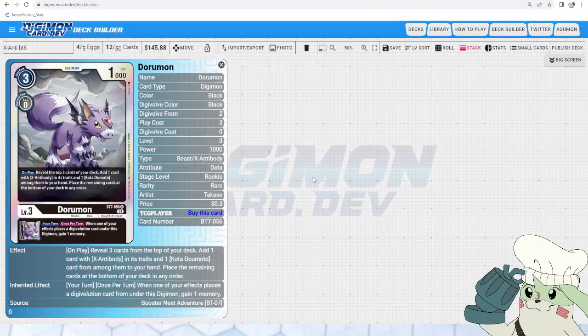After that we've got Dorumon. Dorumon is a searcher — he reveals the top three and lets you grab a card with X Antibody in its traits or one Kota Tamer, so that's great potential value off his search. And then once per turn inheritable: when one of your effects places a digivolution card under this Digimon, gain one memory. That is really helpful since it'll keep us from passing turn over some of our digivolutions and let us keep up pressure on our opponent.